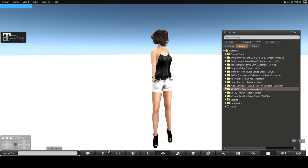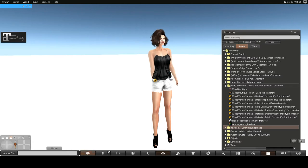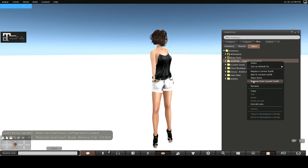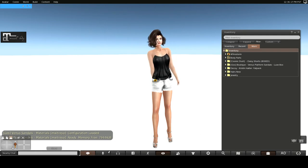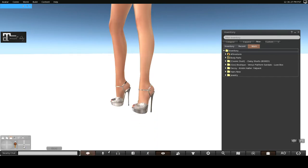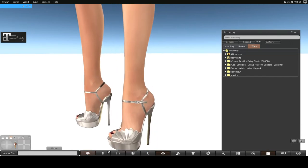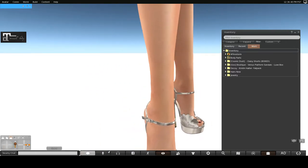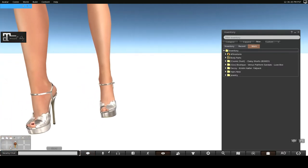Let's do Goss Boutique — this is another shoe. It comes in Beliza, Maitreya, and Slink, with materials and no-materials versions. I'll add the Venus style and remove the Empire shoes. Oh, that's really pretty — look at that, that's beautiful! Look at all the detail and the lovely little scallops. Gorgeous — and it's in a very holiday color. These are definitely my favorites so far out of the box.